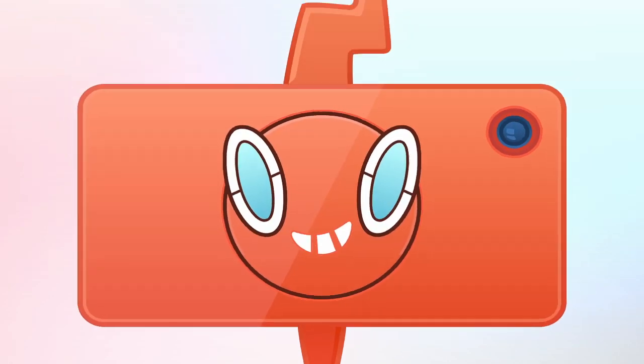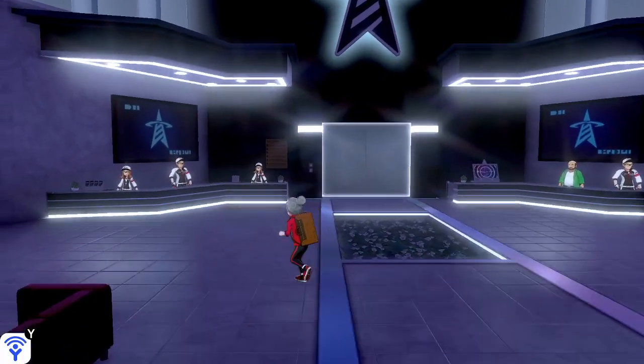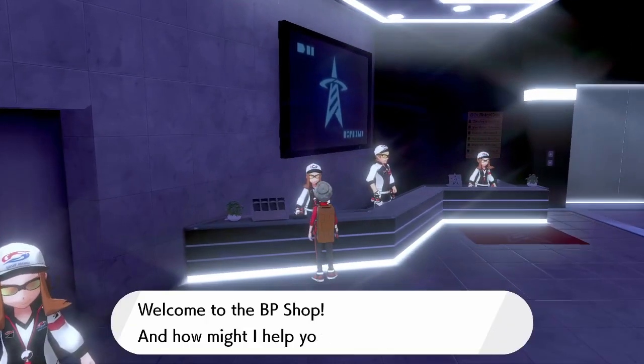Once you've done that, you can go to the Battle Tower, which is the furthest building on the top of the map. As you can see, past Wyndon, all the way here to the very top, and as soon as you get into the Battle Tower you can head over to this lady here to buy an item called mints.